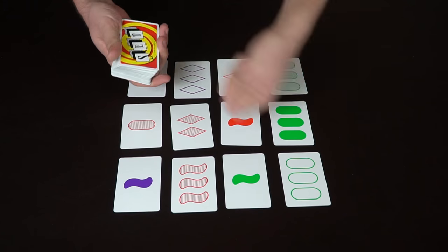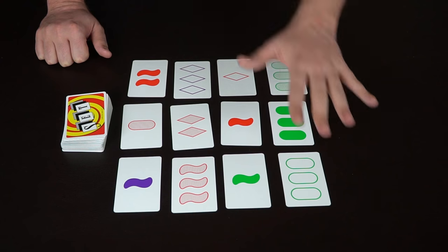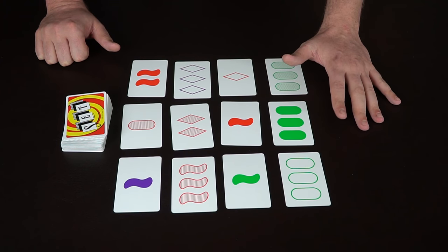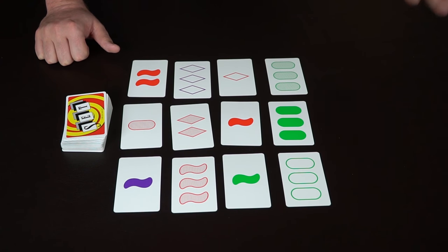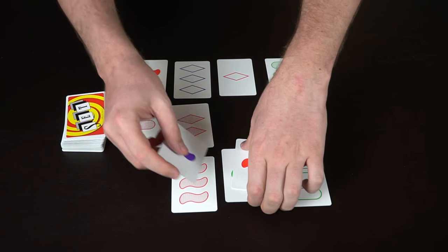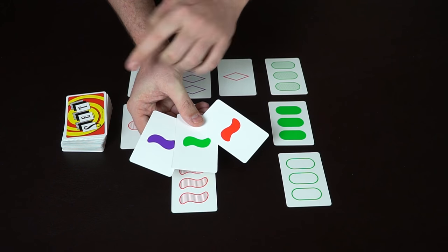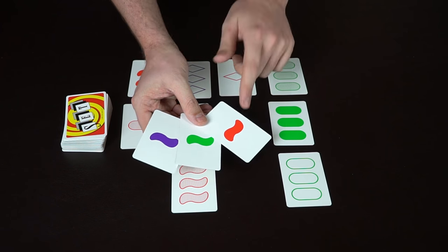To find a set, after the dealer plays cards, everybody calls 'set' as soon as they see one and grabs those three cards as fast as they can — it's basically a dexterity game. As soon as they play cards, a player will call 'set' and claim those three cards, like these three right here.